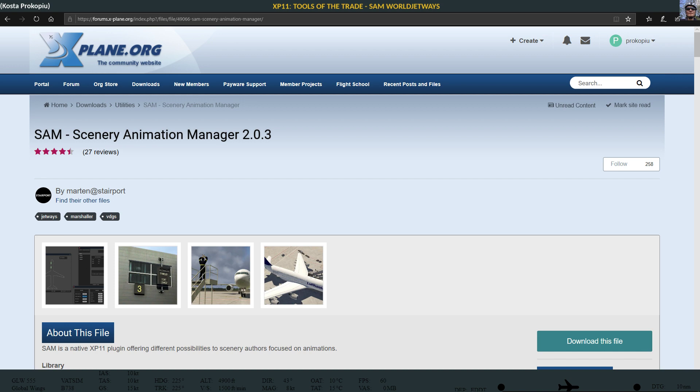Then came along SAM, Scenery Animation Manager, and it basically did a similar thing — except your airports again had to be made workable with SAM. There are almost no freeware airports — well, there are some, but very few freeware airports that actually use SAM gates and marshaller objects. And it also meant that now I had to have two plugins, Autogate and SAM, in order to get gates moving, and that didn't work at all airports because the standard airports weren't animated.